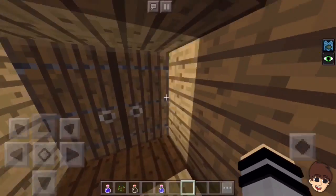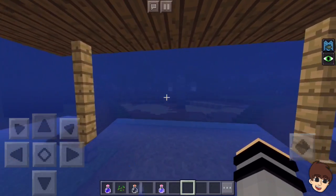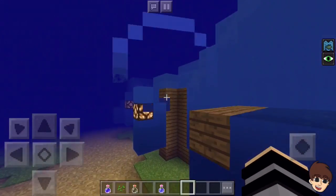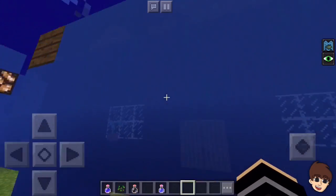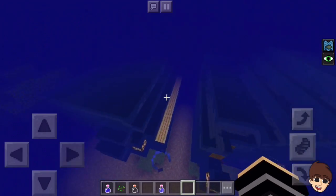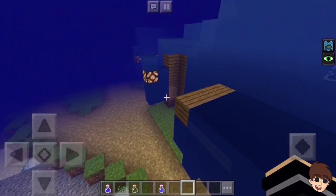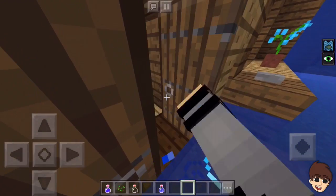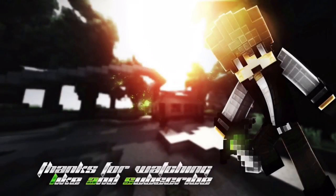Yeah, try this out for yourself - definitely have a backup of your world unless you want to live with this water or get rid of it yourself. Hopefully you guys enjoyed - if you did, leave a like. Let me know what other blocks I should try, because I know cake is a weird block where it'll lay over everything you've built, so maybe my house could have a cake roof. The possibilities are endless and it's really fun. Maybe I should try lava next. Hope you guys enjoy - see you guys later, peace!